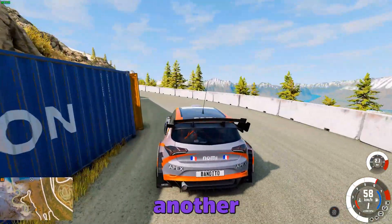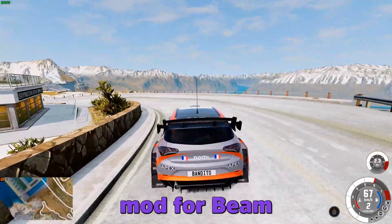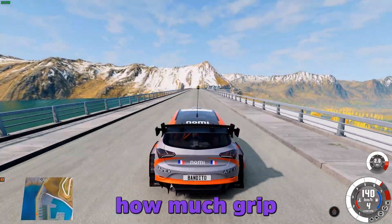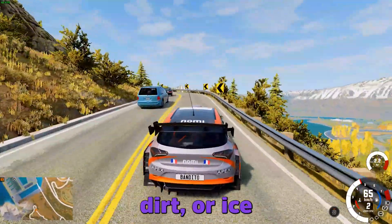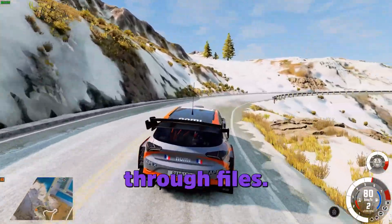Hello and welcome to another BeamNG tutorial. Today I'm going to show you a really useful mod for BeamNG called the Grip Editor UI app. It lets you change how much grip different surfaces have, like pavement, dirt, or ice while you're actually in the game — no restarts, no digging through files.